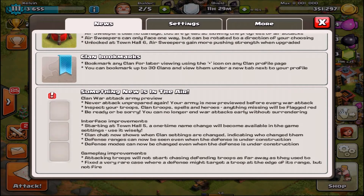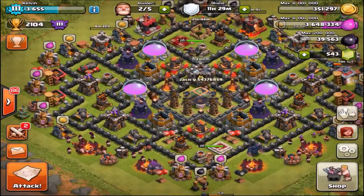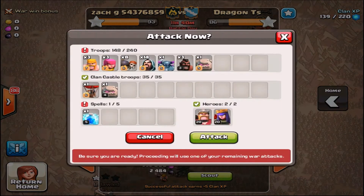The next feature is the clan war army improvement. You can no longer end war attacks early without surrendering. You also can't be unprepared because your army is previewed before every war attack. When you go into clan war and hit attack, there's an exclamation point in the top bar if you don't have full troop capacity or all your spells filled.